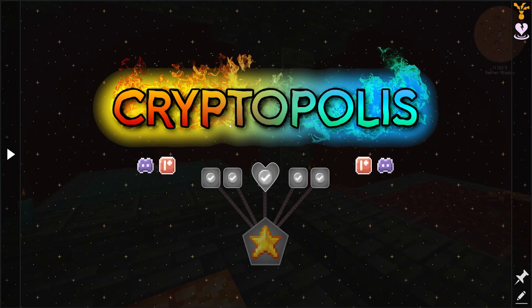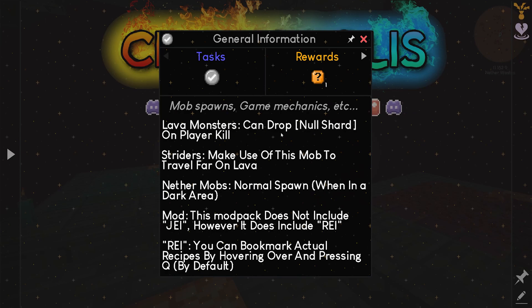So we've got Cryptopolis. General information: mob spawns, game mechanics, etc. Lava monsters can drop a gnoll shard on play or kill. Striders — make use of this mob to travel far in the lava. Nether mobs spawn normally when in a dark area. This mod pack does not include JEI, however it does include REI. With REI, you can bookmark actual recipes by hovering over and pressing Q by default.